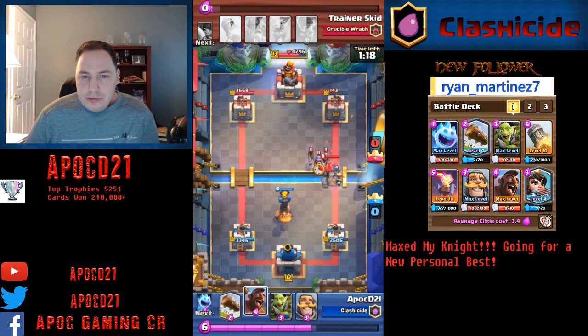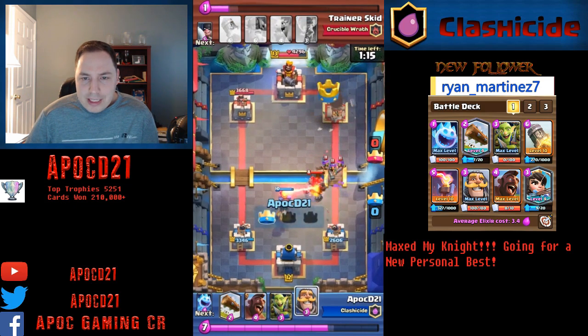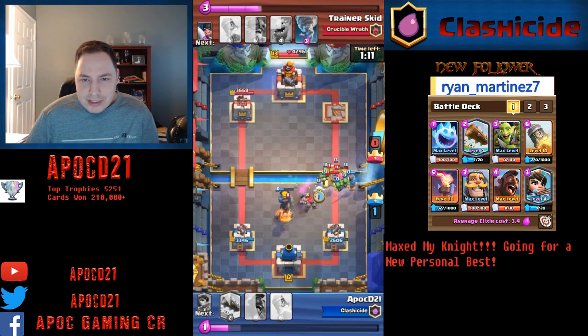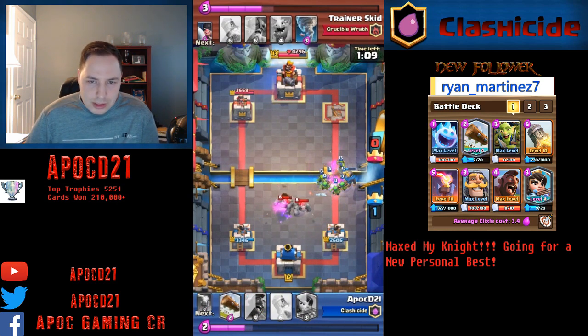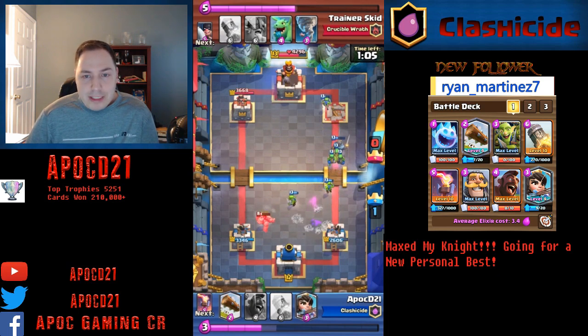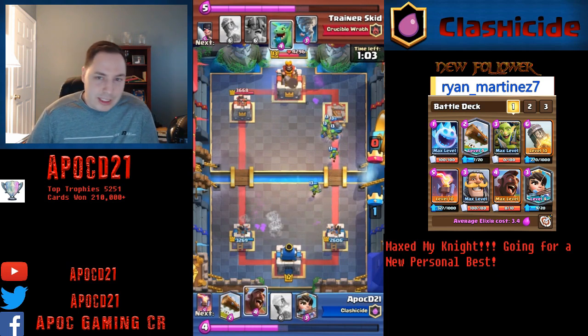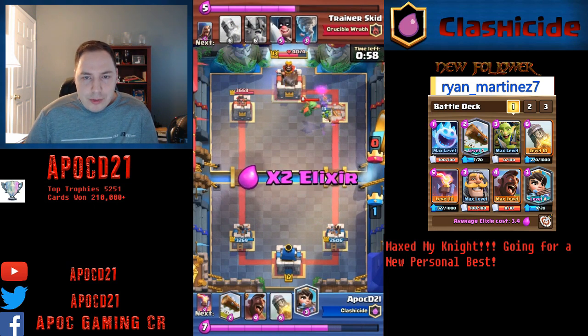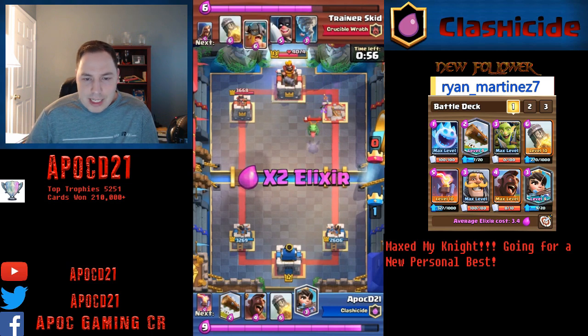We'll Inferno in the back. And now all of a sudden we realize that he's got a giant push with 3 Musketeers and Golem. Since he just dropped 3 Musketeers, we knew he didn't really have any spells. And since we weren't in Double Elixir, he didn't have any pumps. We were able to really just surround it and get tremendous value with our Knight and Goblin Gang taking it down.